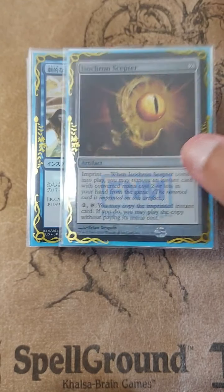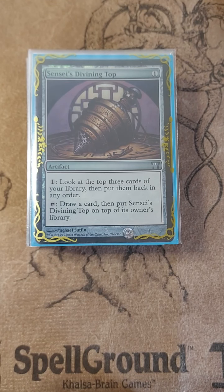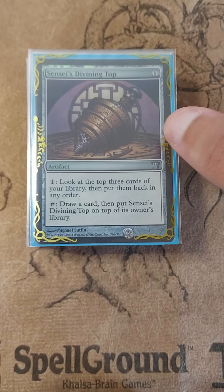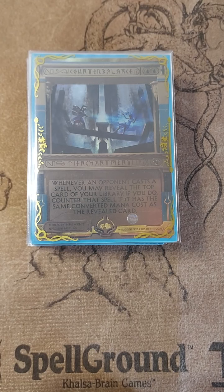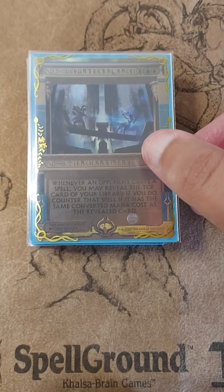Isochron Scepter, Dramatic Reversal, and a Top. Top combos with Dramatic Reversal and Isochron Scepter, but we're also going to rip a page out of the Legacy Miracles book and play Counterbalance. Counterbalance plus Top — very juicy.